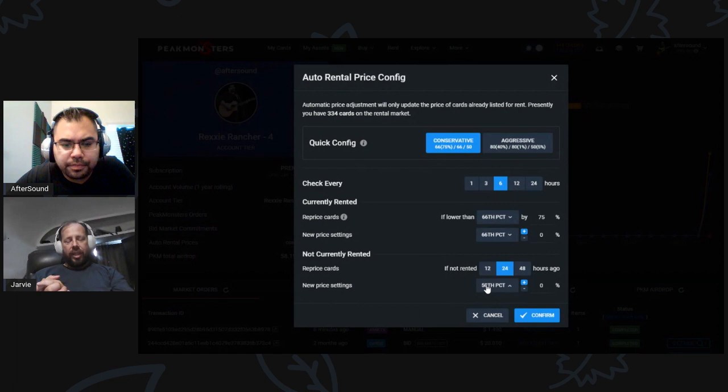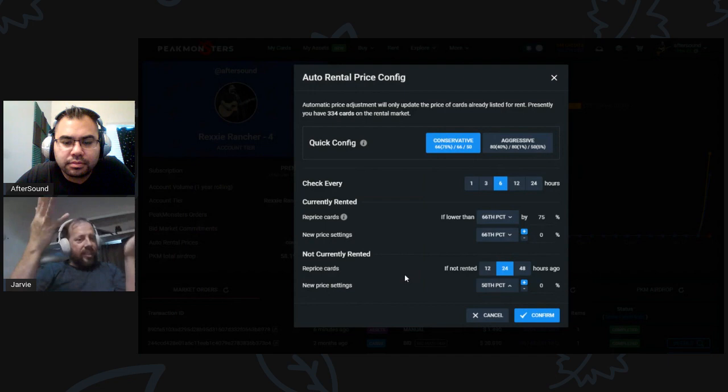We have compare pages on the site showing the exact details. If you look at the active rental page, it shows how many cards are being rented at that specific level and all the different percentiles — just for premium users to peruse. For cards not currently rented: if it hasn't been rented in the last 24 hours, there are times it's just off the market for 10 minutes, so keep the same price. But if it hasn't been rented for 24 or 48 hours, consider moving it down to the 50th percentile or get more aggressive and check every 12 hours.